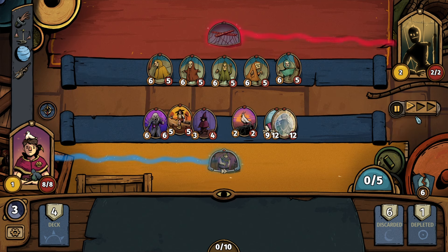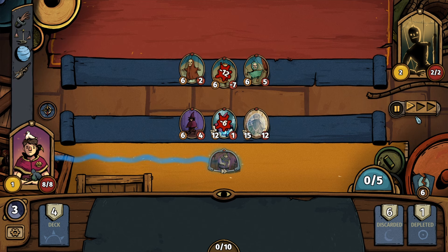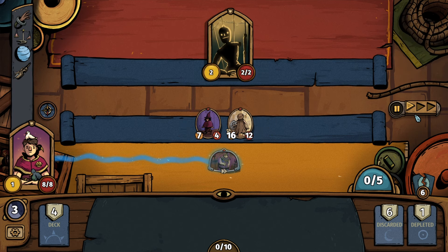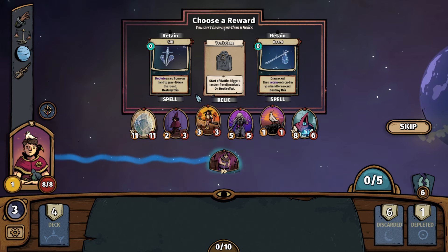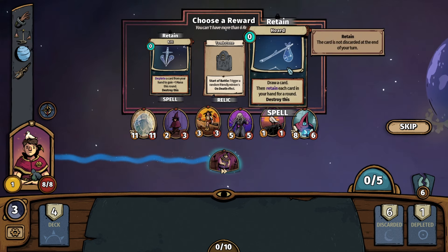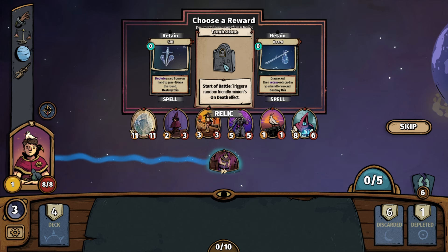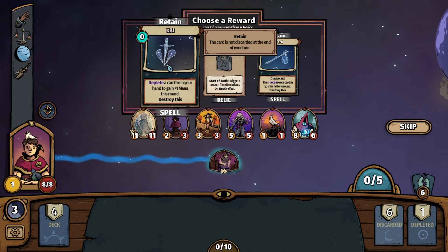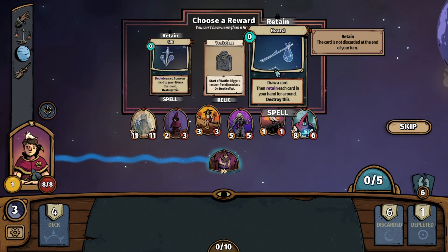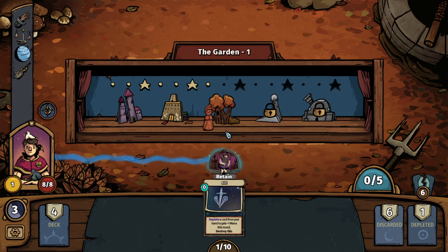We gave Dual Wield — plus two attack and double strike. Just got to make sure we hit them given they're flying. That was a dodge, but our shielded fellow is still looking nice and healthy and strong. Boom — you're done. Kill Horde — draw a card then retain each card in your hand for a round. Otherwise Tombstone — start a battle, trigger a random friendly minion's on-death effect. We don't really have that going on. Deplete a card from your hand to gain plus one mana this round — any way we can increase our mana.